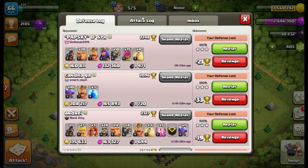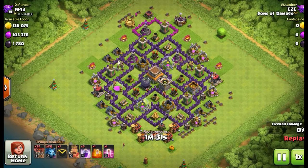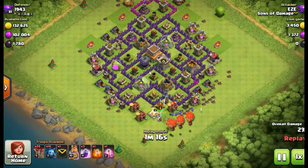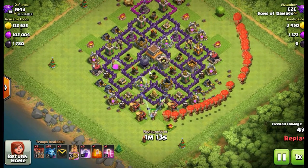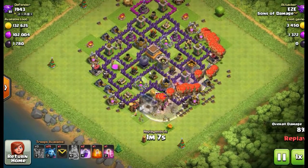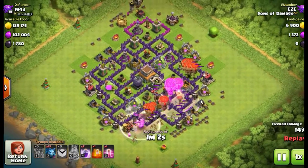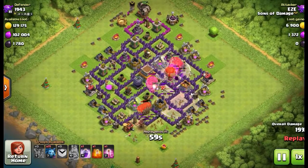This next attack is from Easy — Easy is my Town Hall 8 account. For those new to the channel, I have four accounts: one is mine, two were my children's who gave up because they didn't understand that Clash actually takes work to upgrade, and then there's Little Easy — one of my kids who gave up after three days. She got back in and out within three days — some stamina for a twelve-year-old.